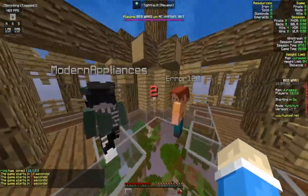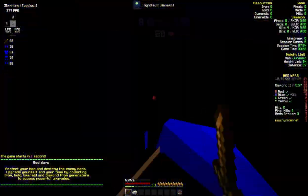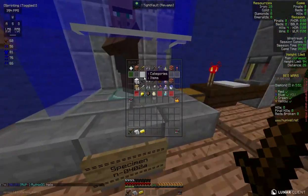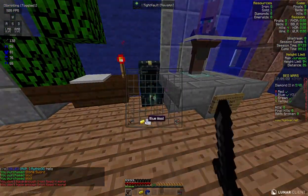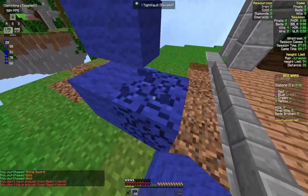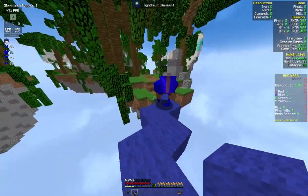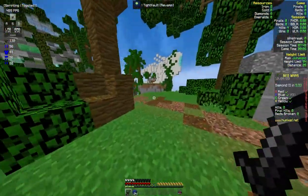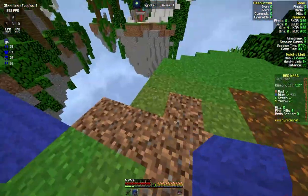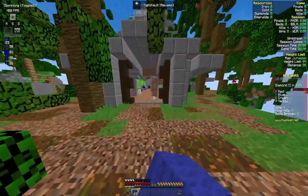I usually don't play 4v4v4v4s — I usually play 4v4s. I haven't played most of the maps. Let's do the basics and set up a bed defense. Now it's the same gameplay, except we've got audio feedback on what I'm doing. Before, you could see the click indicators on the top left corner, but now you can actually hear me clicking instead of just seeing it on the top left corner.